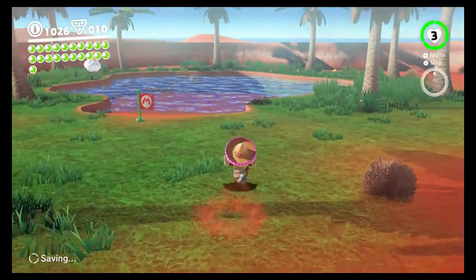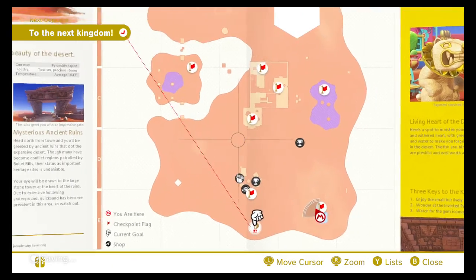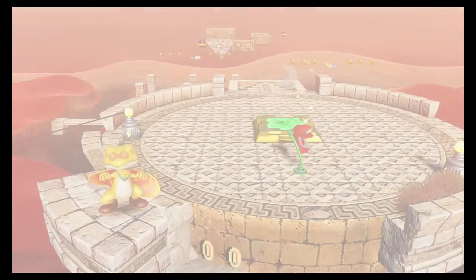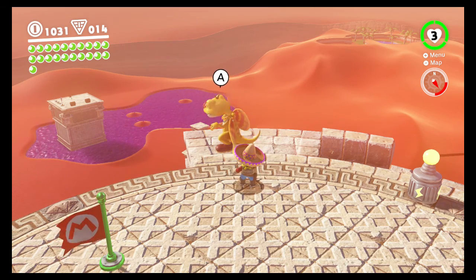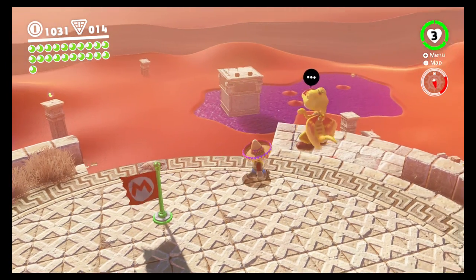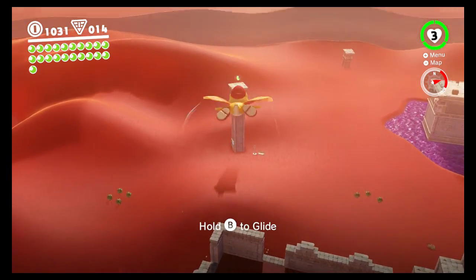Then there are some purple coins over here underneath the water. I want to save some of the other moons in this area for later. After you unfreeze the mountain — go into the pyramid and beat the boss, that was last episode — this guy shows up right here and you can use him to glide places. Over there on that pillar I already glided and got the checkpoint, so we can just teleport there and make it easier.